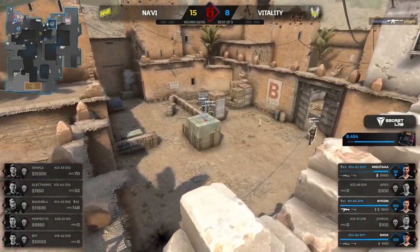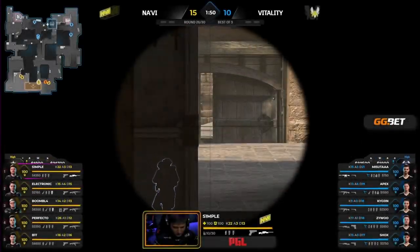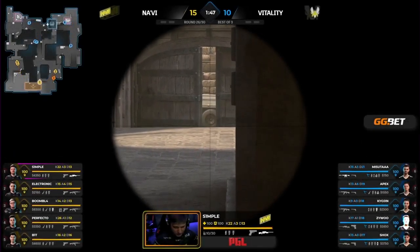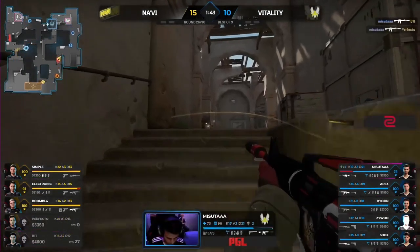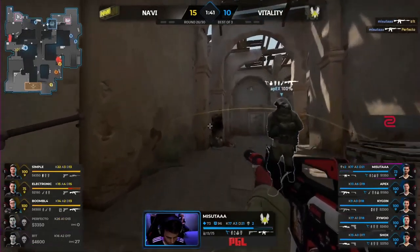Huge from Masuta right there — that impact. Decoy play from Simple hoping to lure them in. Two in lower. Bit and Perfecto about to have company. This is so fast. And down goes Bit. Oh my god, Masuta.